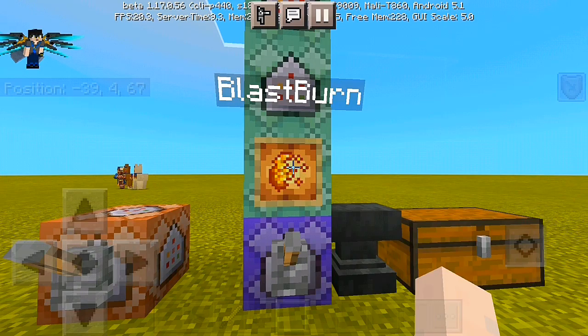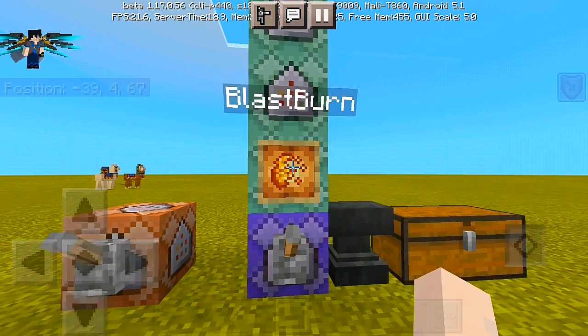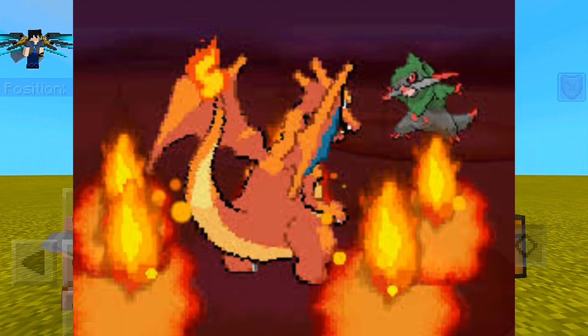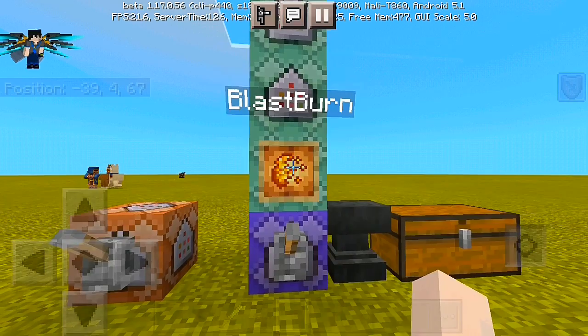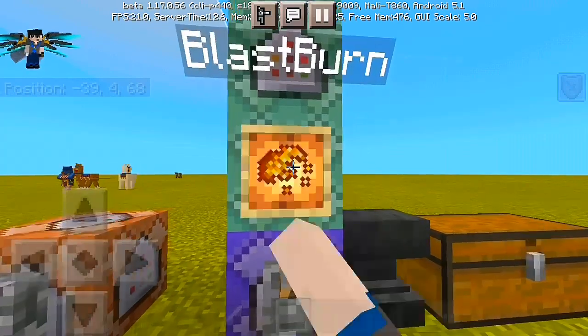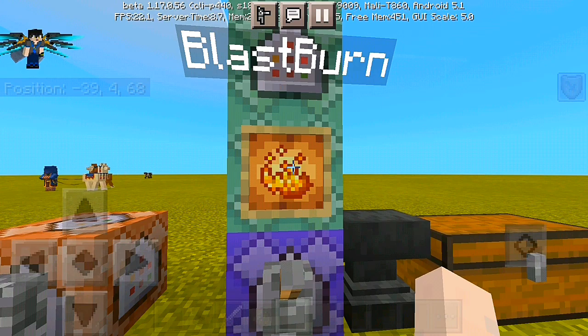Alright, it's time to start our tutorial for today. I wanna show you guys how to create a Blast Burn just like the move that Charizard has in Pokemon. If you haven't seen what Blast Burn looks like, it actually looks like this, and this, and this. It's actually a power move — I've seen it like only in the Generation 6 series, but yeah, let's get started to our tutorial.